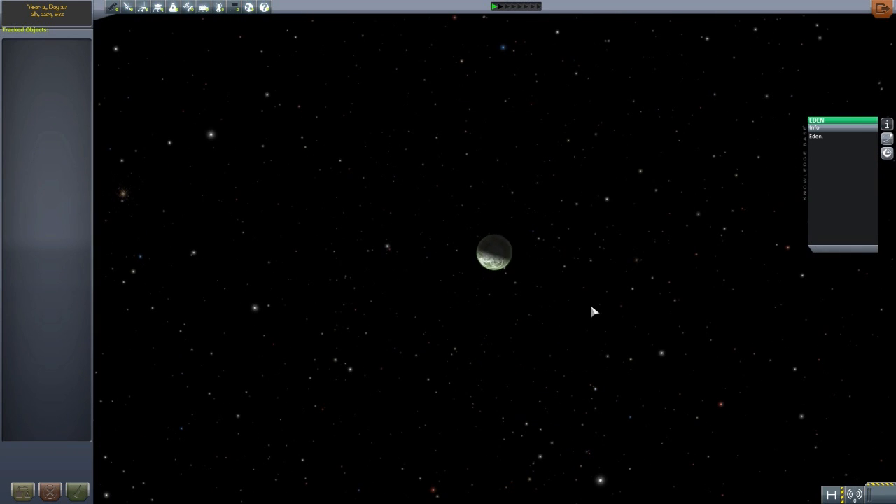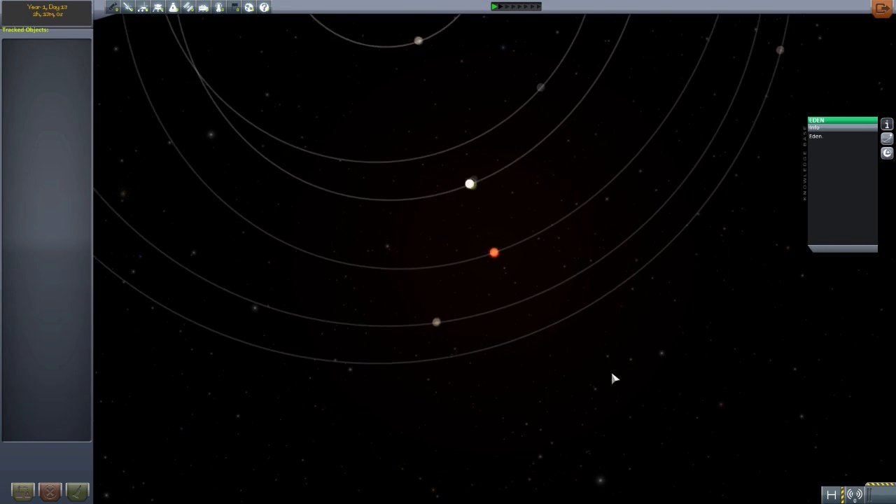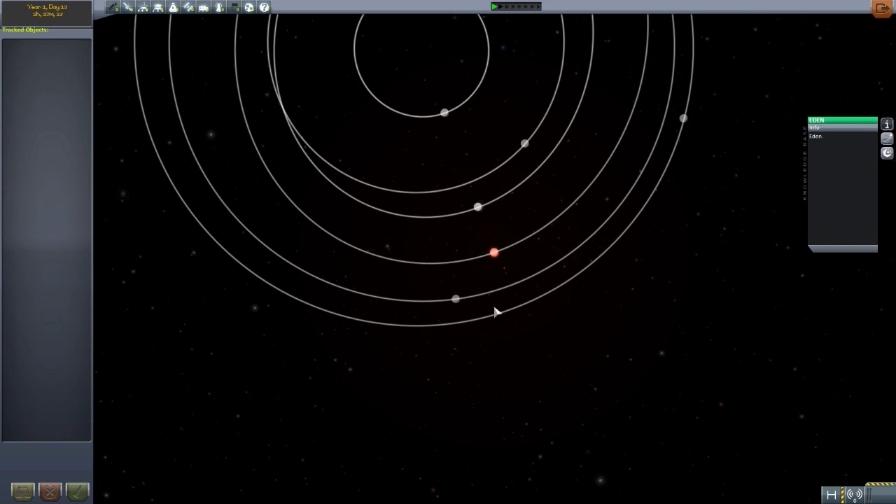Eden is a very cool looking planet. I really like the cloud cover it has. We don't appear to have any oceans of any form, but there is a very nice cratered landscape. It would probably be quite fun to try to land on, though dear Jebediah, that would be one hell of a long trip — just look at that distance.